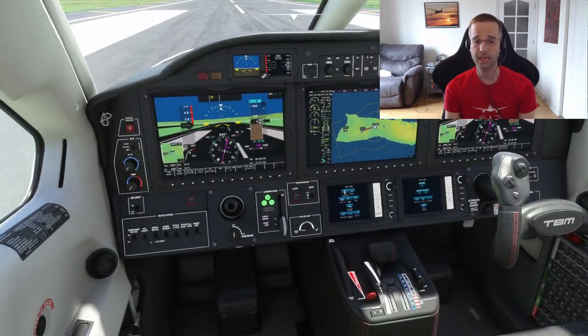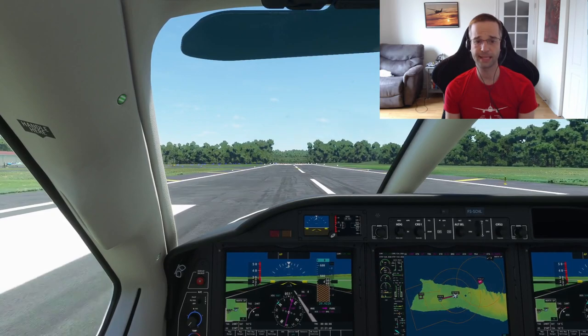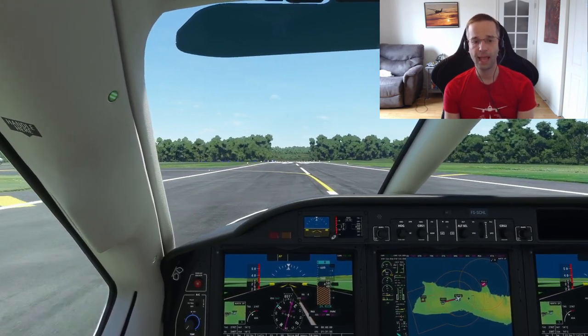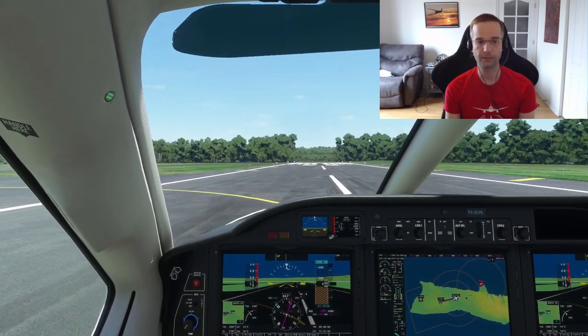Alright, that is a quick overview of the differences between turboprops and propeller-based planes and how to fly the TBM-930 in the game. If you have any questions or comments feel free to put them below, and if you got some value out of this video please make sure to hit like and subscribe — it really makes a big difference.